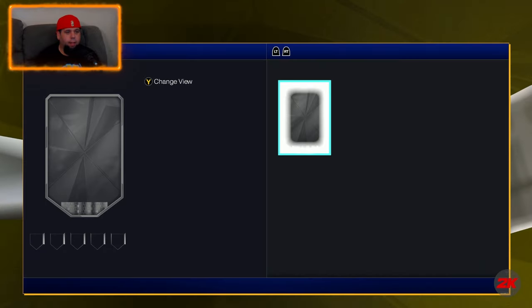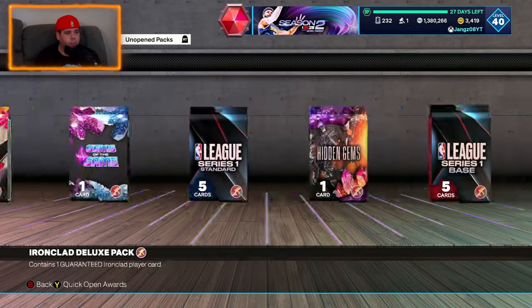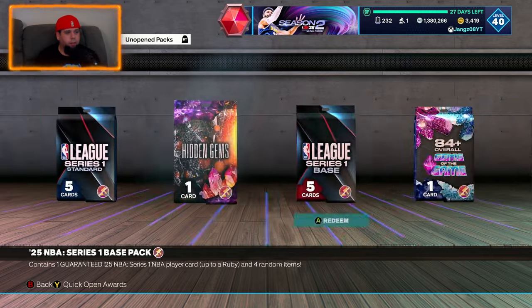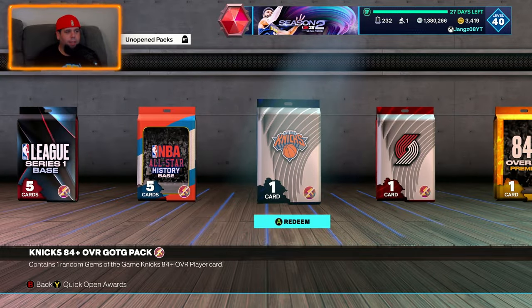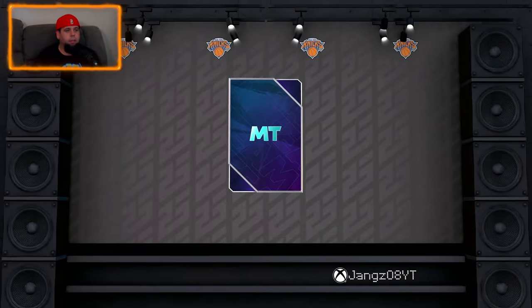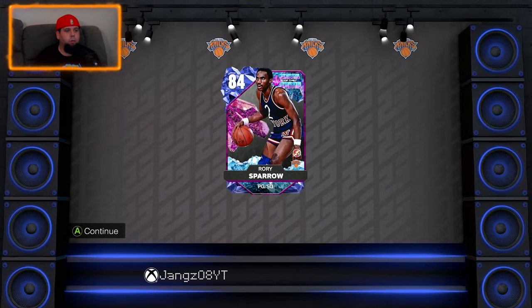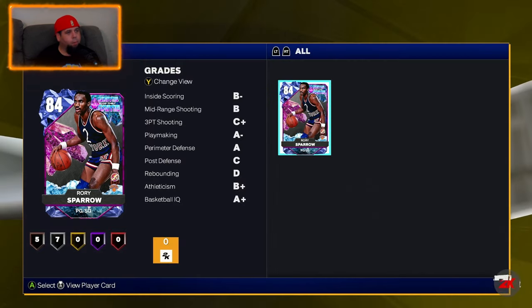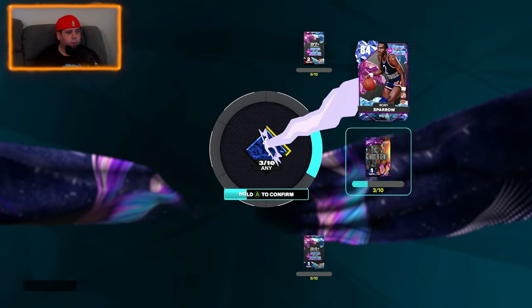We've got Knicks and Blazers. Knicks — let's get John Starks, John Starks Gems of the Game welcome! Rory Sparrow — man, this is like a history lesson. I already have Rory Sparrow — I did not know that.